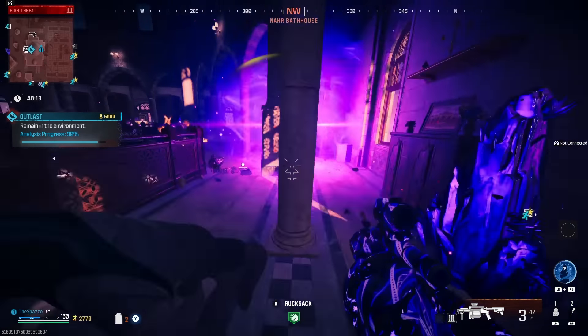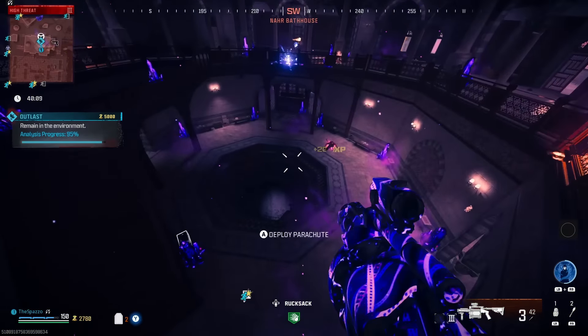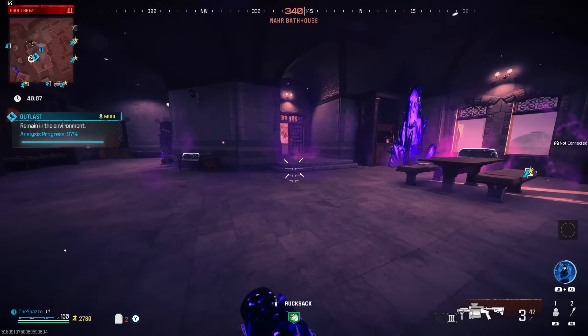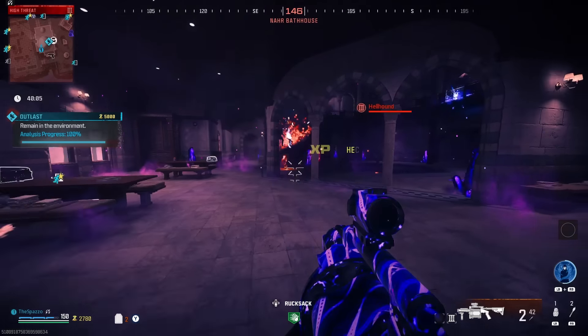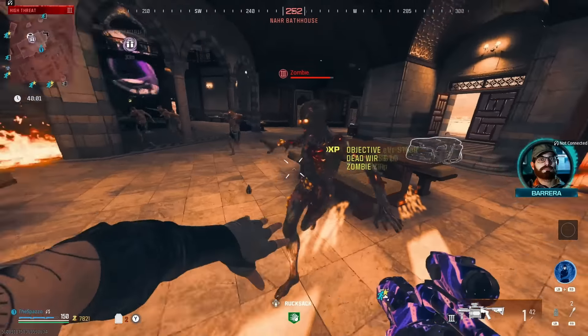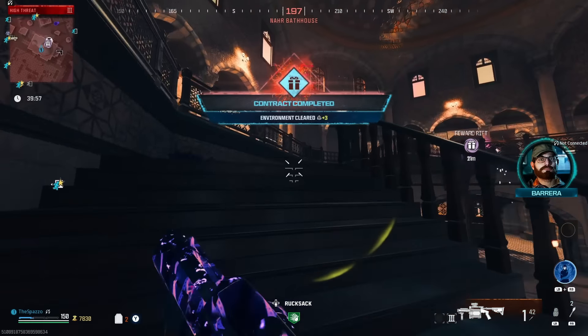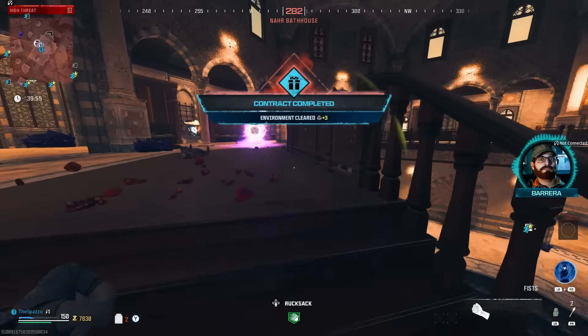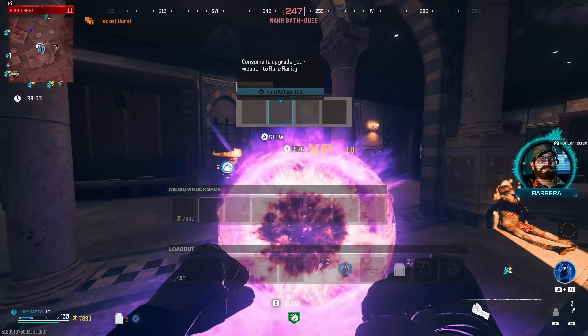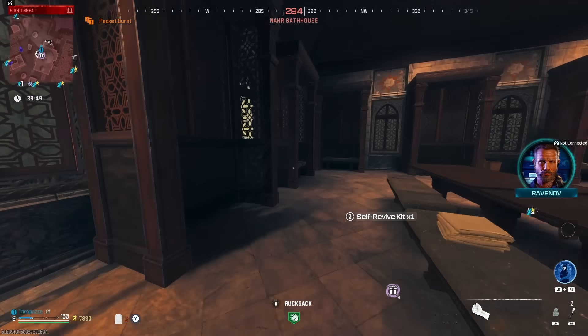This goes for all explosives in the game, not just the RGL. Just keep holding zombies off until the contract's done. We don't have our field upgrade yet. Throw that decoy — it'll help for sure. Let's swap, go up here and grab the free self revive. We got two, which is great — literally phenomenal. All right, let's go to the Wonder Fizz now.